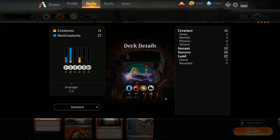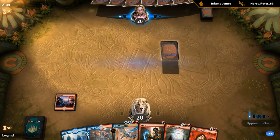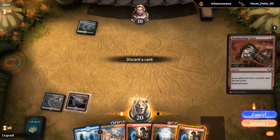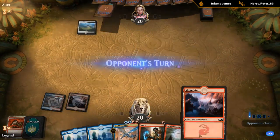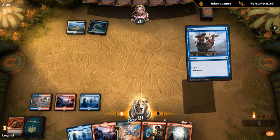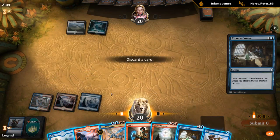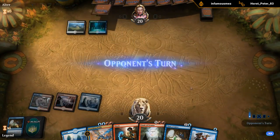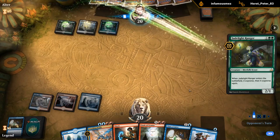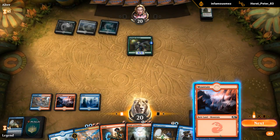That's the deck — now let's jump into some games. We have a pretty decent hand: turn one Shock, turn two Tormenting Voice setting up for the Drake, and both an instant and a sorcery for Finale. I'll discard a Shock to keep my land. Looks like we could be against the four-color Dread Horde deck. I'll main-phase the Opt in case we find a Tormenting Voice or Chart a Course to cast. They keep Tamiyo, so Jadecraft doesn't die to Shock anymore — we'll just play the Drake here to pressure their planeswalkers.